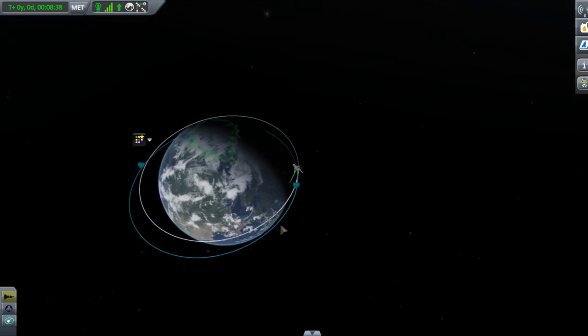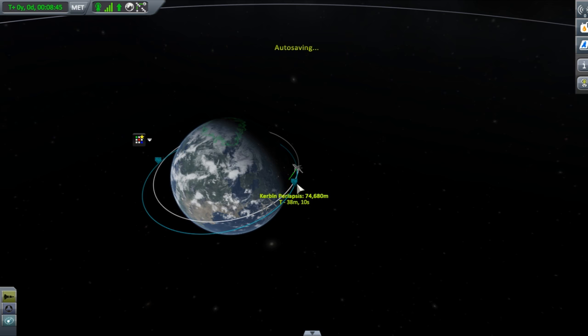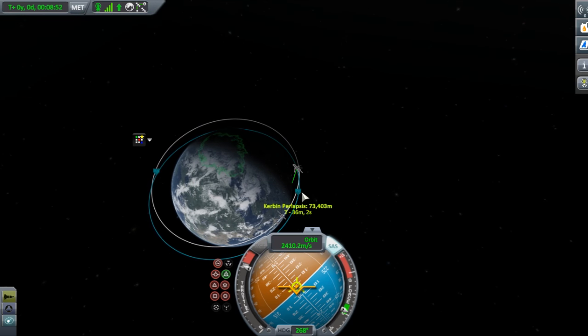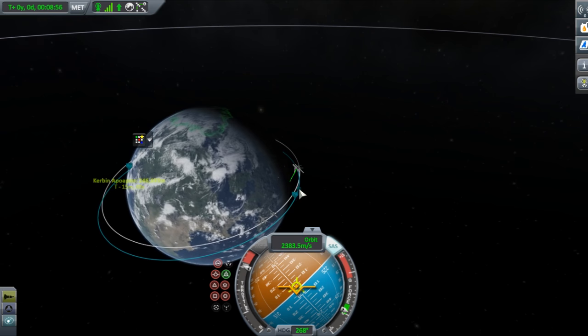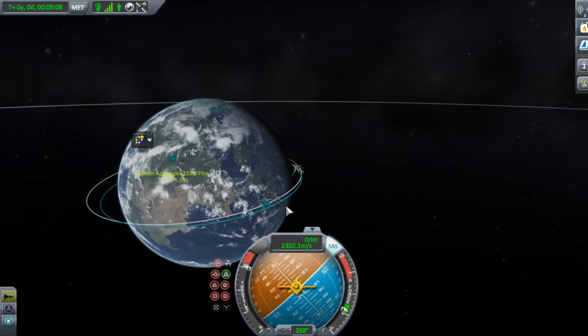After a lot of fine tuning I have managed to bring our apoapsis to at least 300 km and our periapsis is 375, so now we are going to burn retrograde to slow ourselves down. We are not going to bounce back to the atmosphere. However, I want to fine-tune our re-entry — I want to re-enter over the desert, so we need to bring our apoapsis to approximately this point here. And there we go.